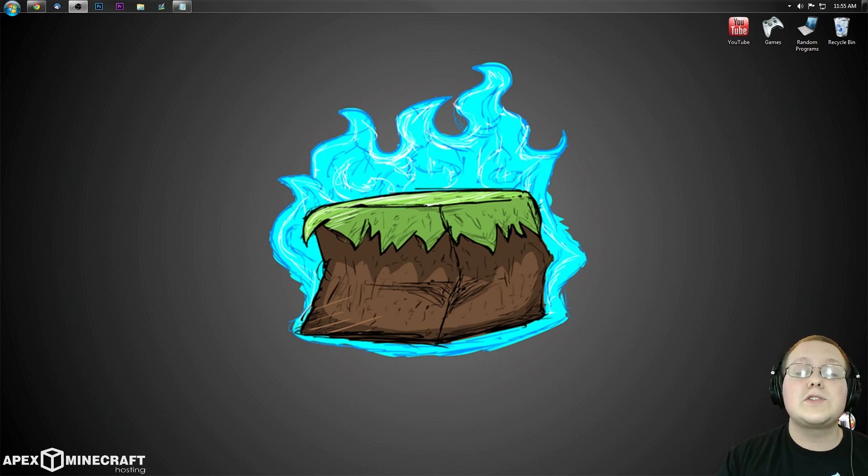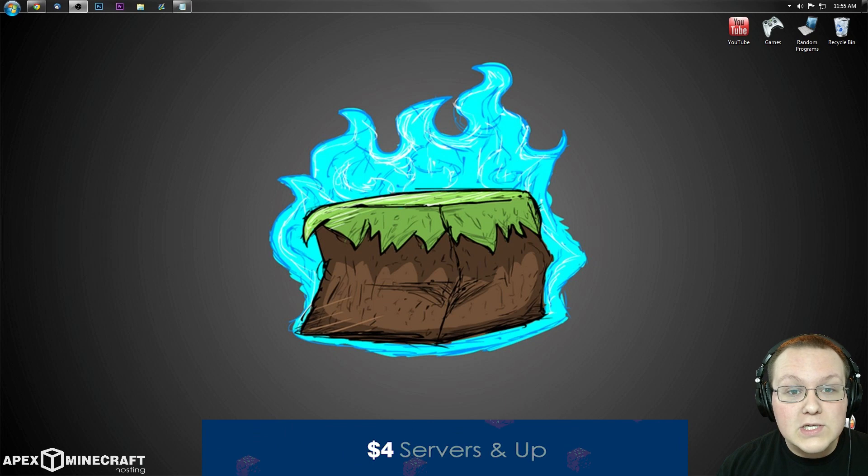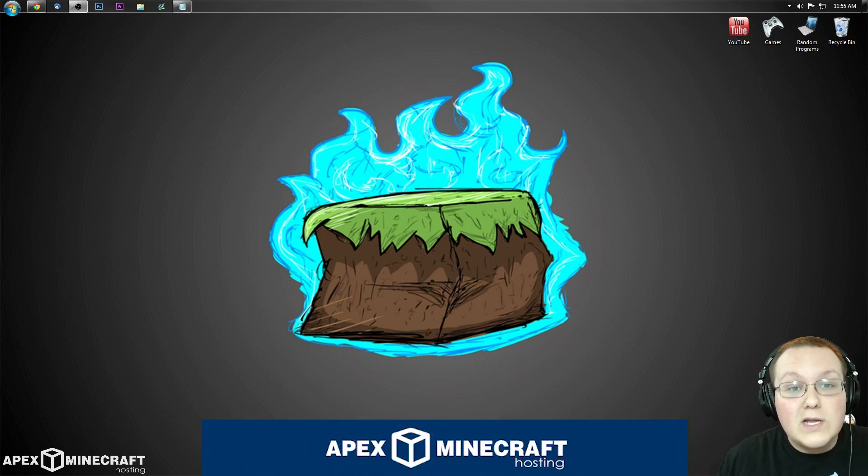Luckily I do have a solution — you can go to nixgames.com/apex to get an awesome 24-hour server that's up no matter what, at any time of the day. It also doesn't use your own IP, meaning you don't have to worry about people you don't know coming onto the server. You can get an awesome server there for just four dollars a month or forty dollars a year.